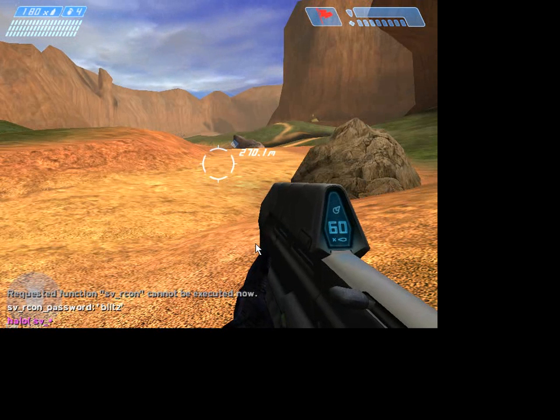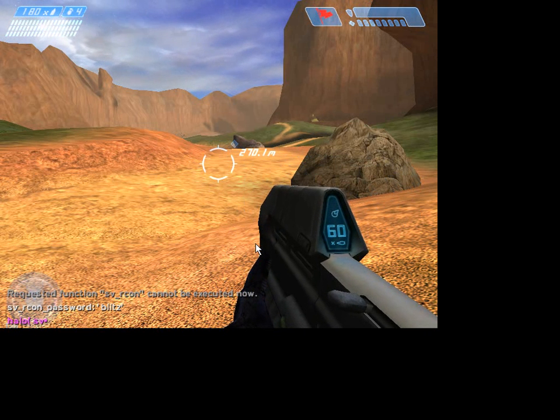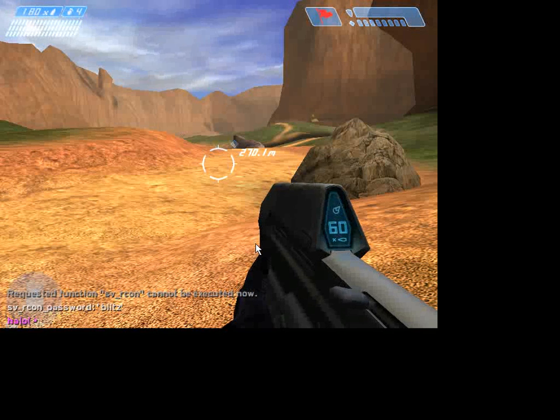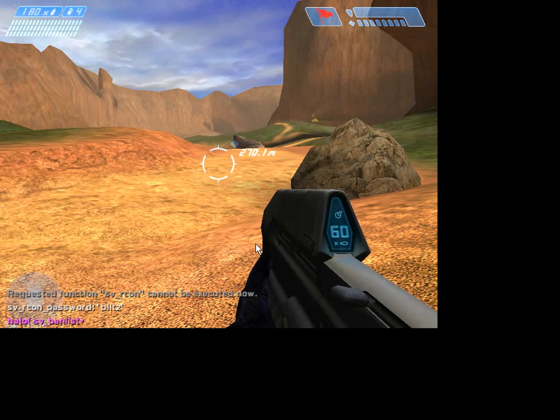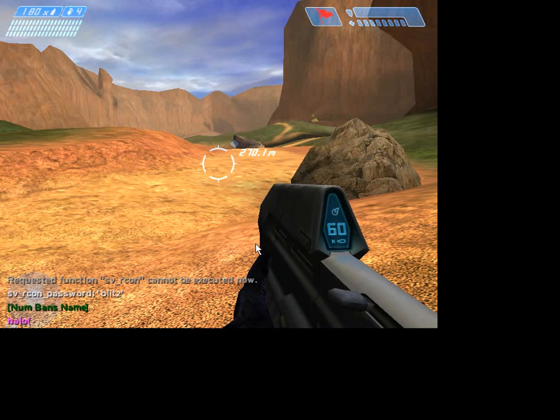If you wanted to kick someone, you type kick then whatever number they are — say number 7 — to kick them. If you wanted to ban them, you just choose any number. Or if you wanted to unban them, you go here and unban them. So you see, I have a ban — unban them.